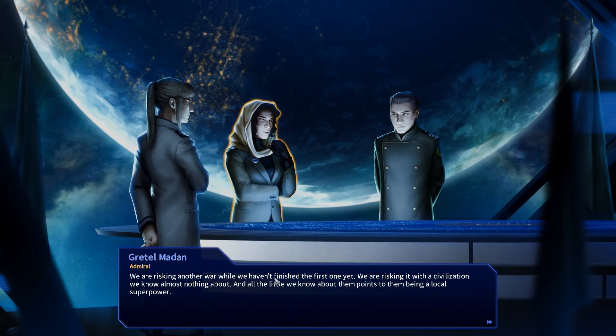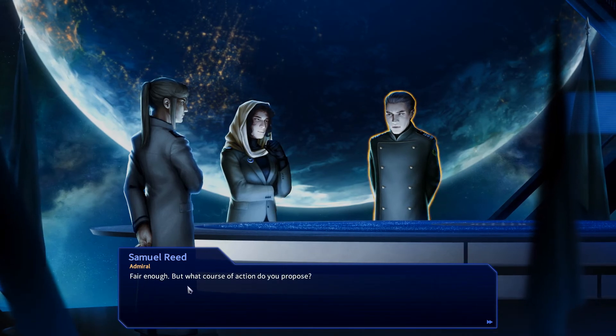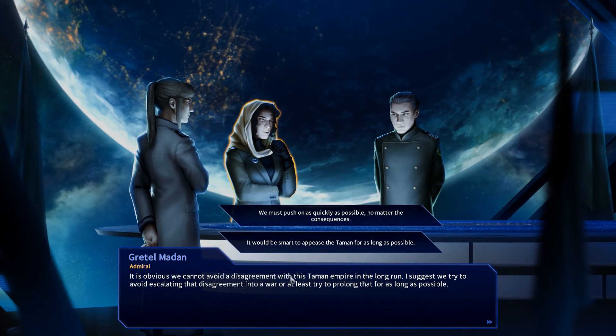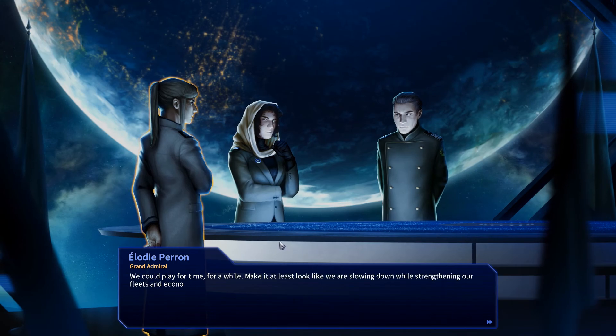We're risking another war while we haven't finished the first one yet — risking it with a civilization we know almost nothing about, and all the little we know points to them being powerful. It is obvious we cannot avoid a disagreement with this Tamanan Empire in the long run. I suggest we try to avoid escalating that into a war, or at least prolong that for as long as possible. Appease them for as long as possible.